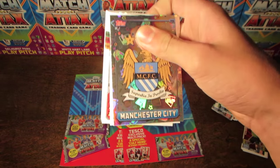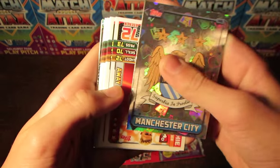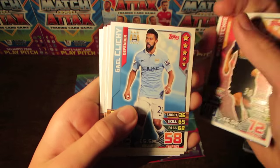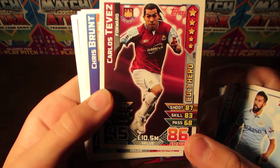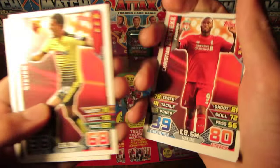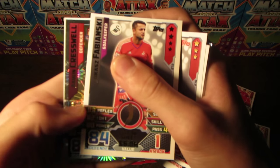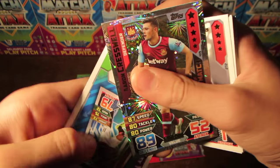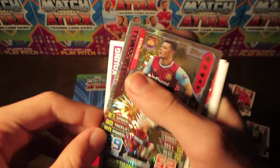And now we do move into packet number seven of this nine-pack opening. In this one, we do start off with a Club Badge — it alternates between Club Badges and Star Players on average — and that is the Man City badge. Then we have Awake It, Richie, Clichy. Then we've got Tevez, 86-rated Cult Hero — that is a great pull. We've got Brunt, Benteke, another decent pull. Bugweese, and then Bartley, Fabianski Icon, and also Aaron Cresswell Man of the Match — which is a very, very nice pull indeed. And then we do have Ashley Young's code.